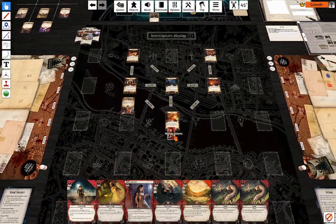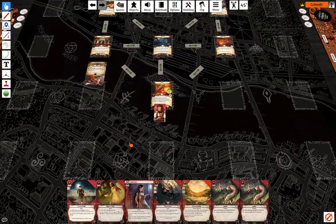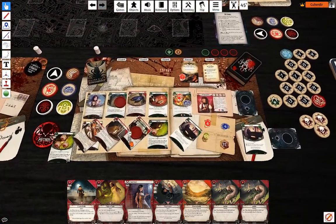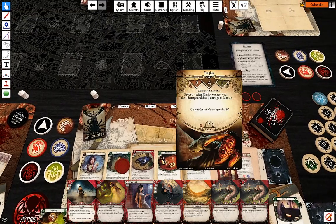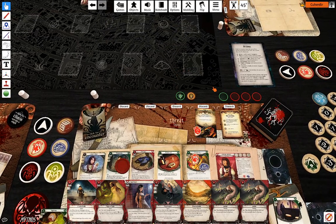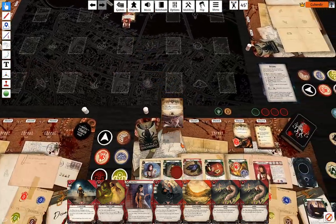Why not? The guests don't matter anyway — all the others are dead. So what I'm going to do is move here and enter the enemy phase. One of those I have to cancel. One of those is Leo DeLuca's thing.